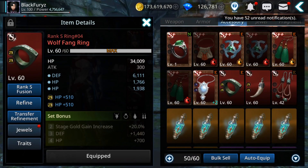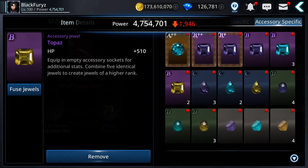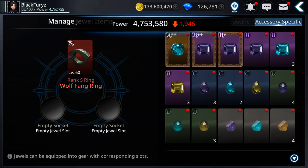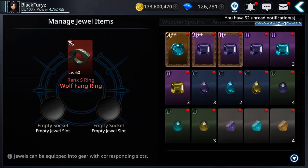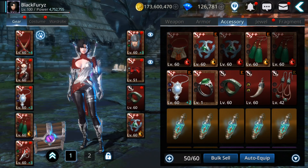Remove this one, and let's remove the jewels also. I'm gonna make some A plus-plus jewels — I cannot make S ones. Let's equip the new one — where is it?